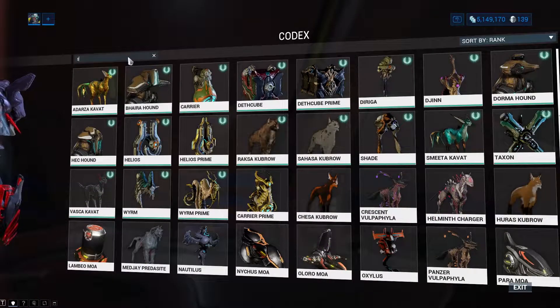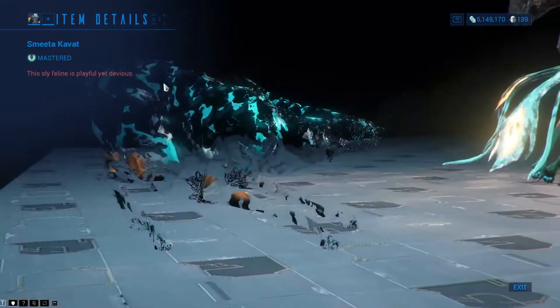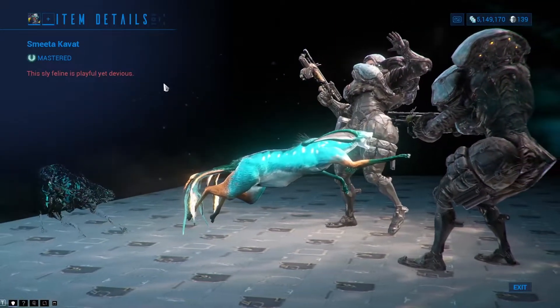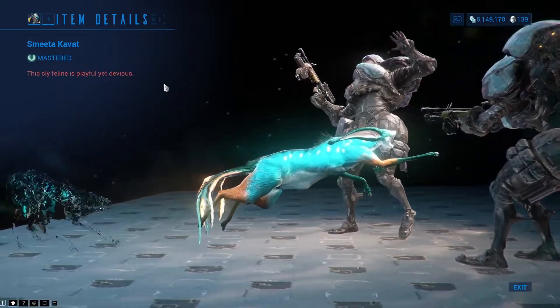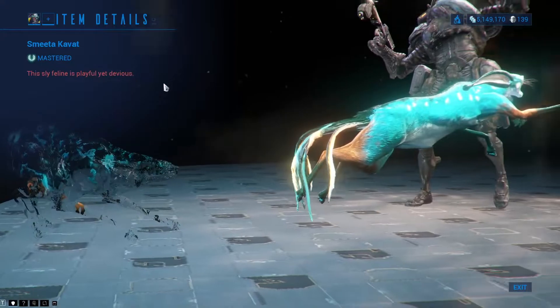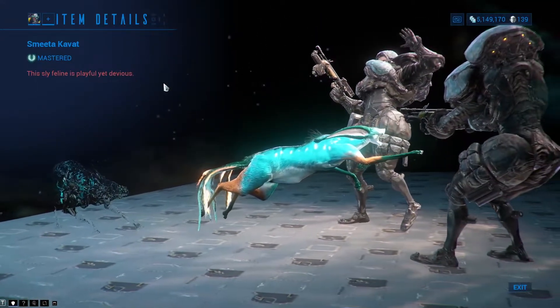Moving on to number 2, we have the Smeeta Kavat. If players are going to farm resources, the Smeeta Kavat is the uncontested best companion in the game. This is one of two companions that can increase your loot gains, the other being the Chesa Kubrow. Unlike the Chesa, Smeeta Kavats don't interfere with loot-generating abilities and stack with just about every loot-enhancing source in the game.